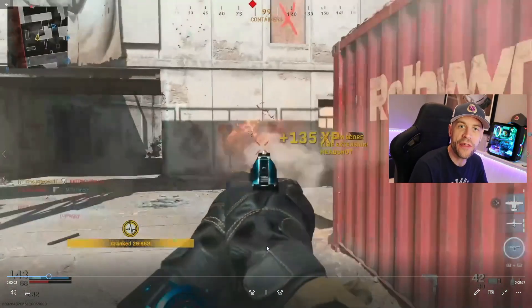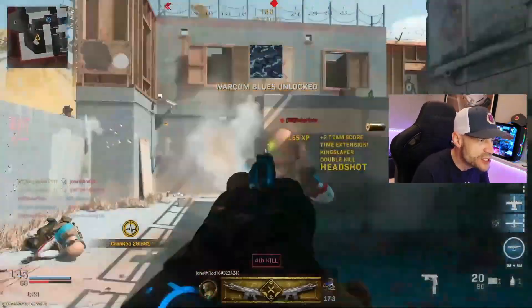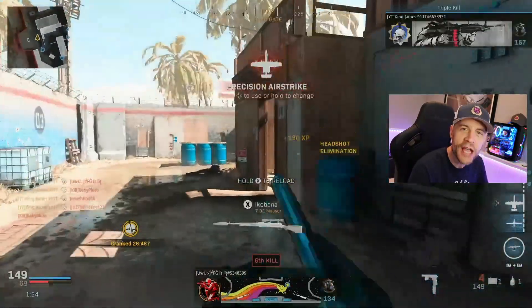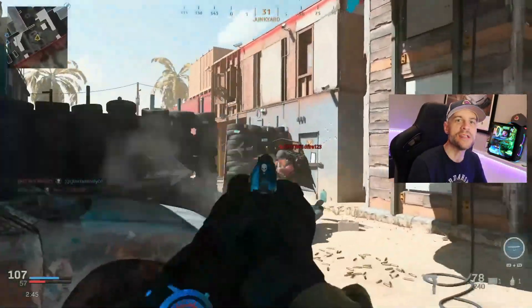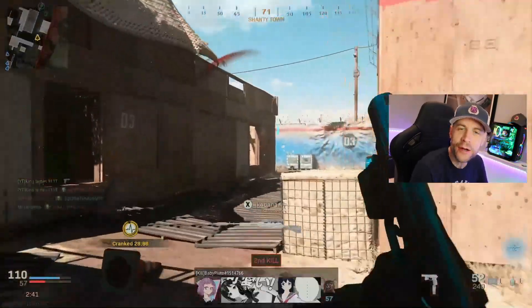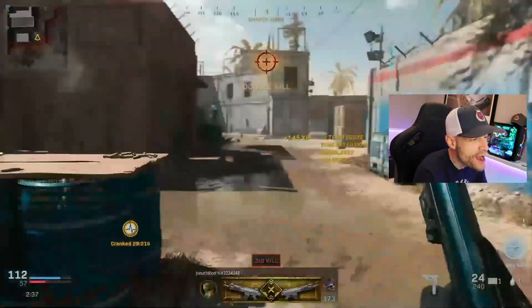Here's using the Psikhov with fully automatic, the 80-round drum, and no optic. It's super easy to use, easy to aim, it's got a fast ADS, and it just absolutely mows guys down. There's nothing in the game with a time to kill as fast as this gun right now. So if you can get it unlocked and use it before they nerf it — because you know it's coming — this thing is crazy strong.